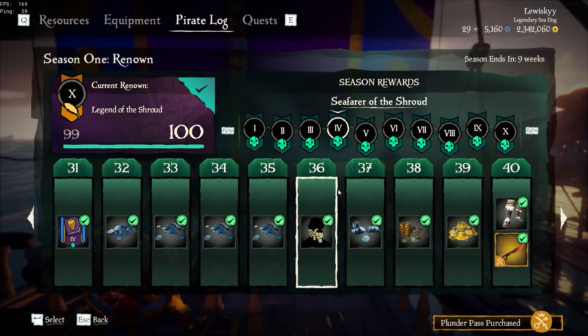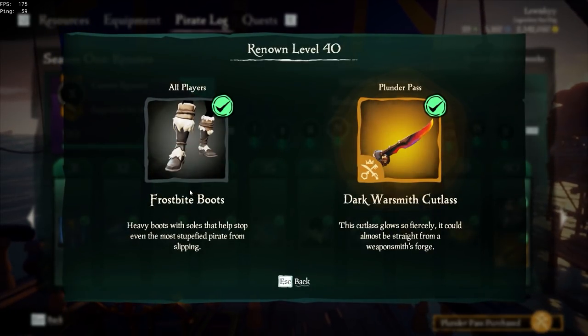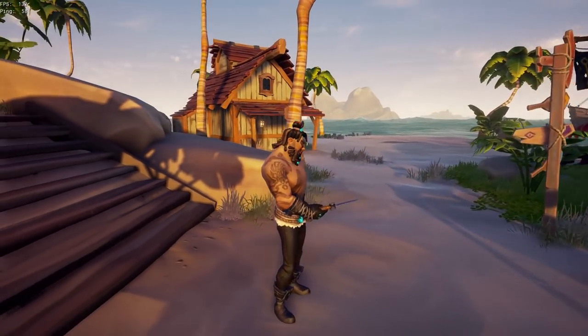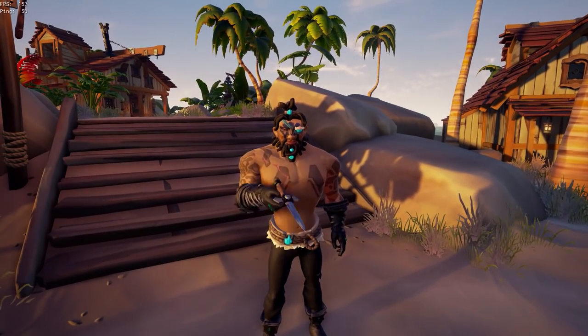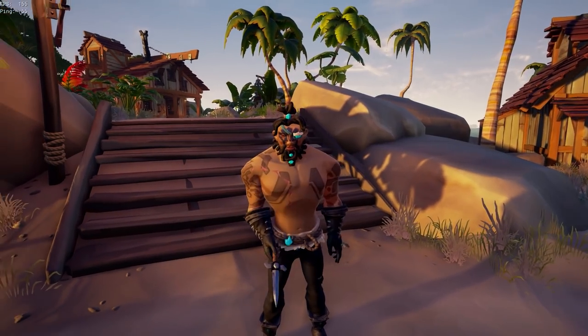Next up in Section 4 — Seafarer of the Shroud — we get the Frostbite Beard, the Frostbite Boots, and the Dark Warsmith Cutlass. Looking at the Frostbite Beard, it actually looks really nice. It goes really well with the Frostbite Hair, as it also has these blue gems in the beard.